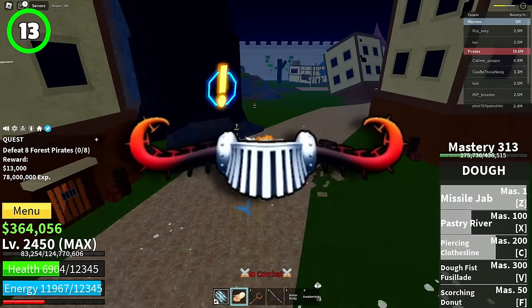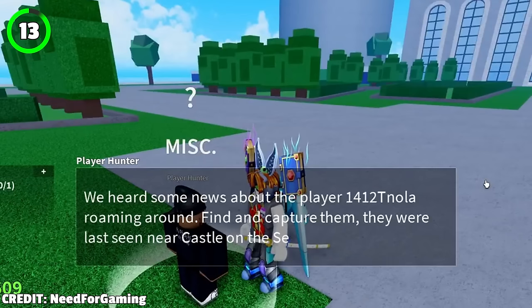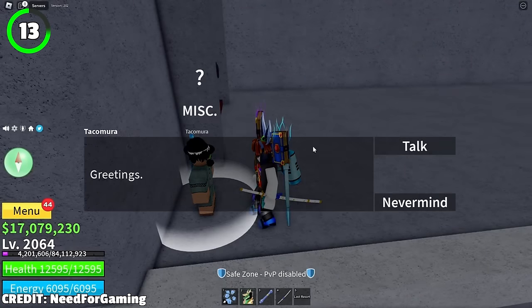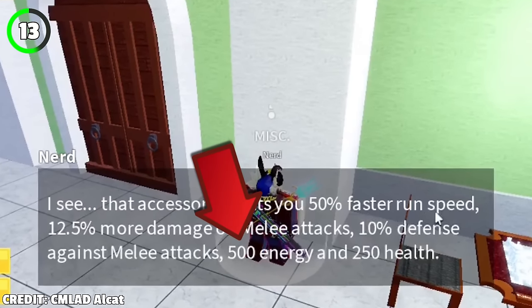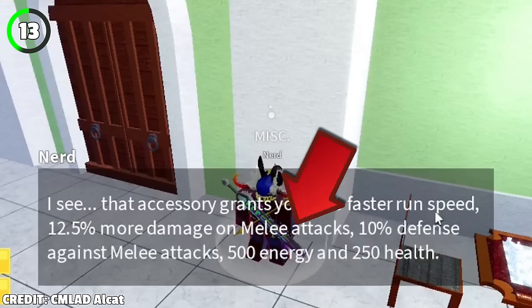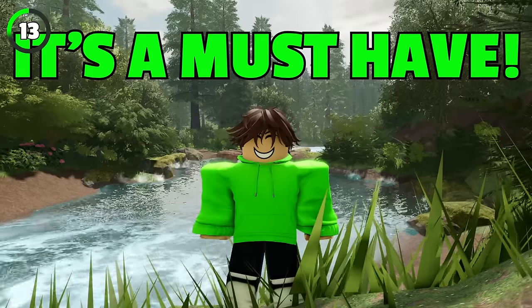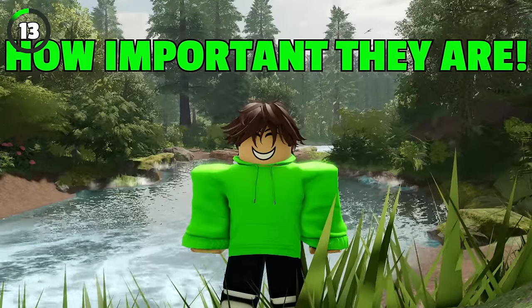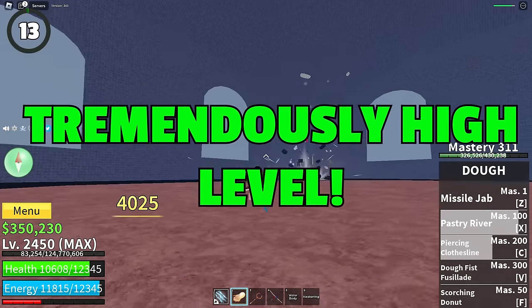Jaw Shield is probably one of the best accessories you can get for leveling up. It's a rare accessory obtained after completing 5 quests from the Player Hunter NPC, then talking to an NPC called Takomura, located at the Castle on the Sea. It gives some crazy good perks: plus 500 energy, 250 health, plus 12.5% melee damage, plus 10% defense from melee attacks, and plus 50% movement speed. This accessory is a must-have — these bonuses make a huge difference and separate being high level from being tremendously high level.